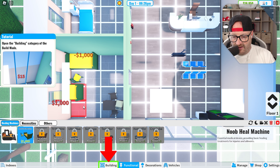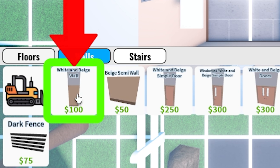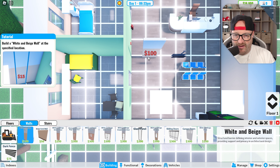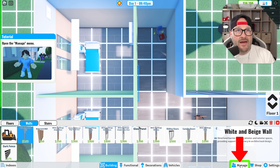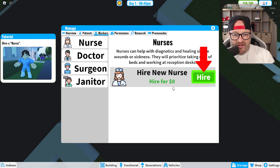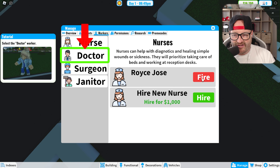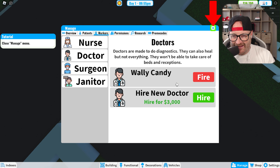We're gonna go to building — some walls, white and beige walls. Fill up the gap, though now there's no back door. Going to the manage tab — workers — hire a new nurse for zero dollars. This is the cheapest nurse you'll ever get. Where I'm from that's called slavery! Another doctor for zero as well — so it's like the NHS, they're working for free now apparently.